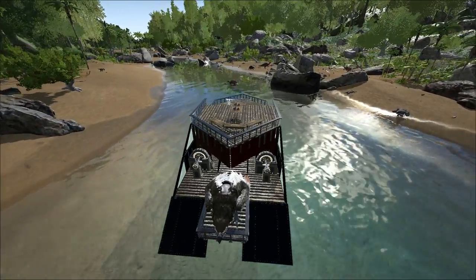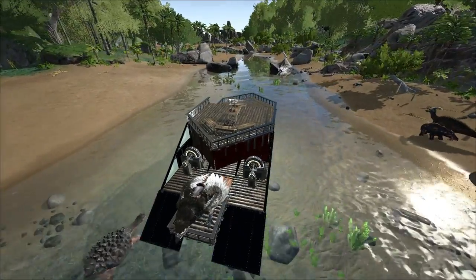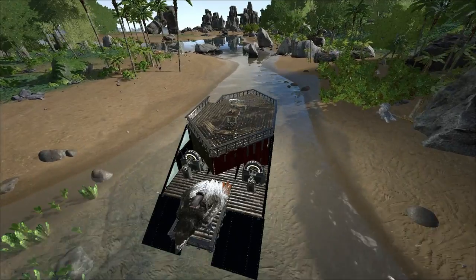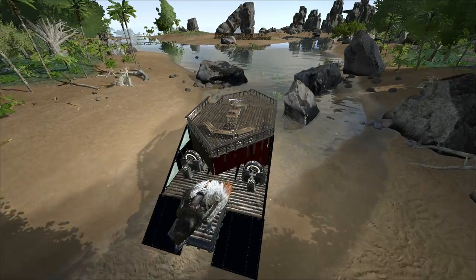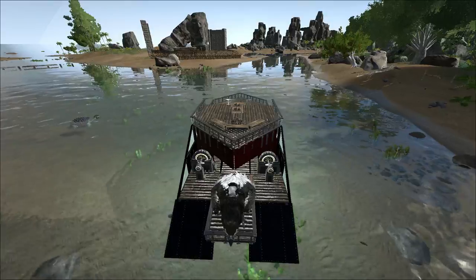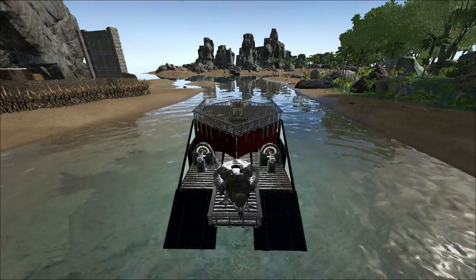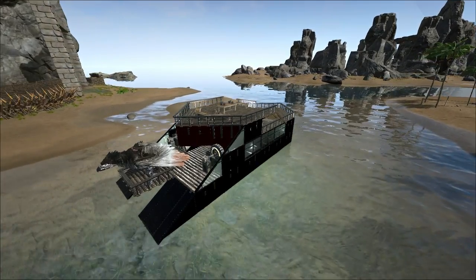Now we're gonna ride the boat out of here and the shark should be fairly close. I believe it was a level 116 Megalodon. This turtle might block us — no, thank you for getting out of the way. Here's the tricky part: this is really shallow but it's doable. We just have to steer like a pro, like the king of rafts. There's a bridge right there so we have to go this way.